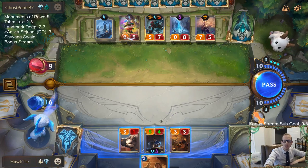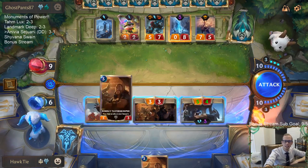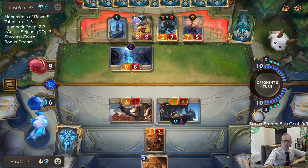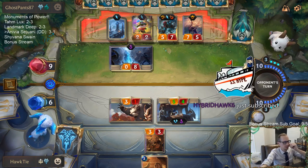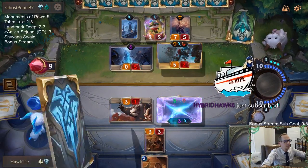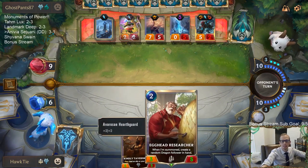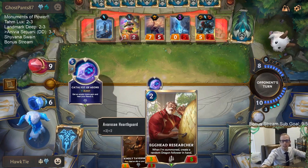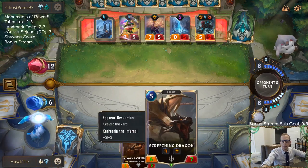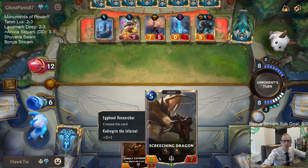Kindly Tavern Keeper, you're pretty cool and all, but looks like that's gonna do it. Thanks Kinkles for gifting out a sub. Egghead Researcher got them another dragon - Screeching Dragon, pretty cool. And it gets the plus-two plus-two because of our Infernal from earlier. We're still doing stuff!